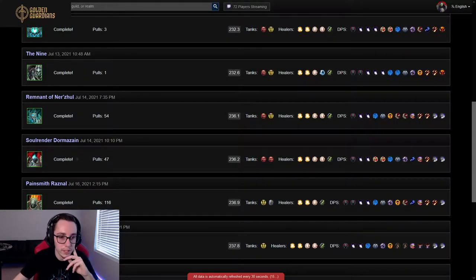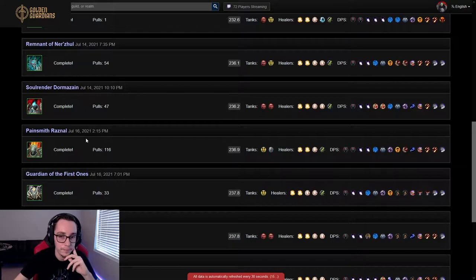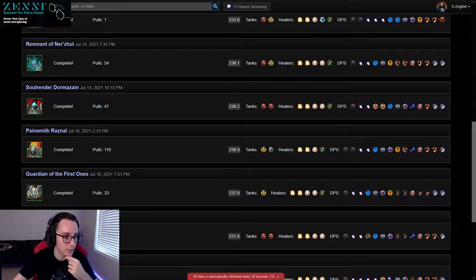All right, Soul Render, Dormazane. You can go to either Remnant or Soul Render. With the Mass Dispel being nerfed, Soul Render might actually be easier, not entirely sure though. We'll see where guilds go next few weeks, but Soul Render and Remnant are about the same difficulty, so you can go to either one.